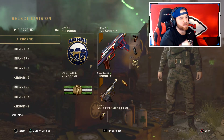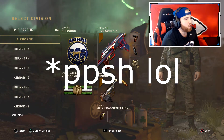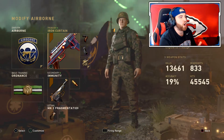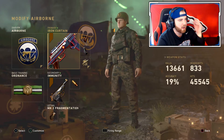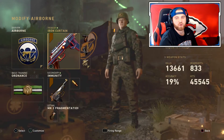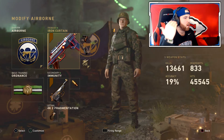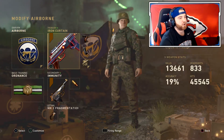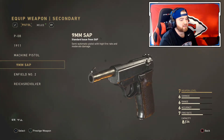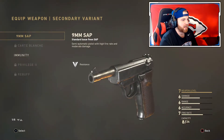The top five are the PPSH, STG, Type 100, Old Captain Bar, and MP40. Starting with the MP40 — I believe it's a weapon they'll never touch because it's not really overpowered. The PPSH is kind of like the Kuda from Black Ops 3 — it'll never be touched. The best PPSH class setup is Airborne, Iron Curtain, Quickdraw Grip, Ordnance, and the 9mm SAP pistol with High Caliber and MK2 Frag.